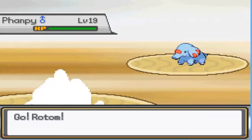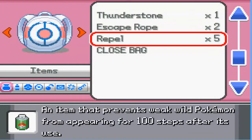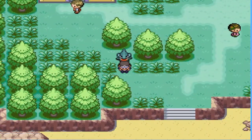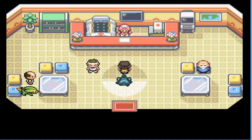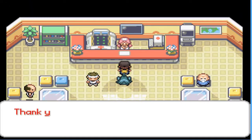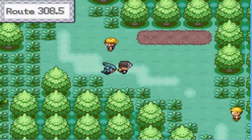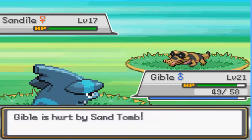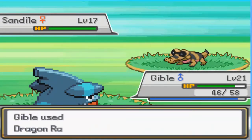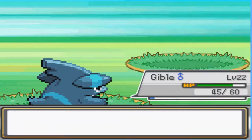Let's continue on and fight a Vampy. We're going to use a Repel and actually go back and heal because since we're entering a new zone, I want to be ready for it. Having a fully healed team would be a good thing. Repel wore off - not Reflect, that's a move, not something you can use outside of battle. Dammit, I ran into a Sandile. Got you - there we go.